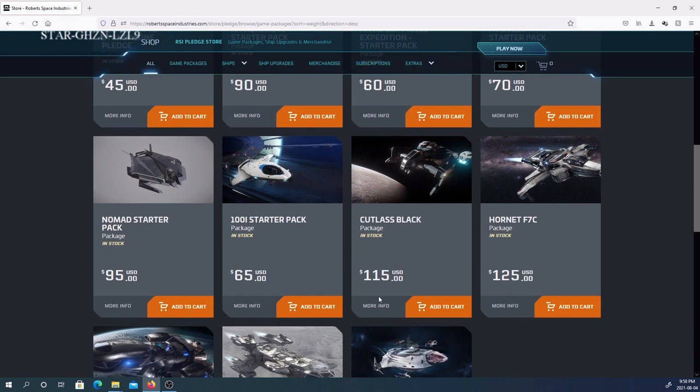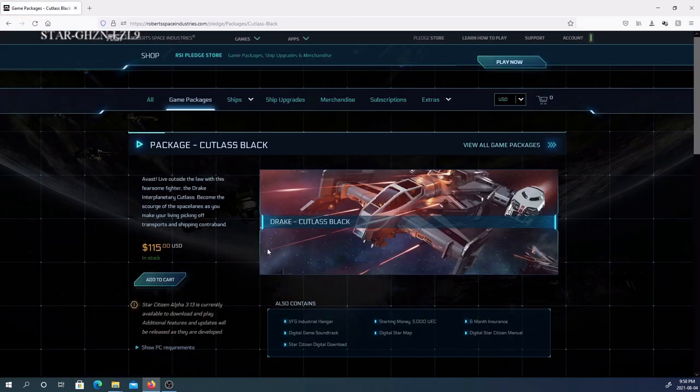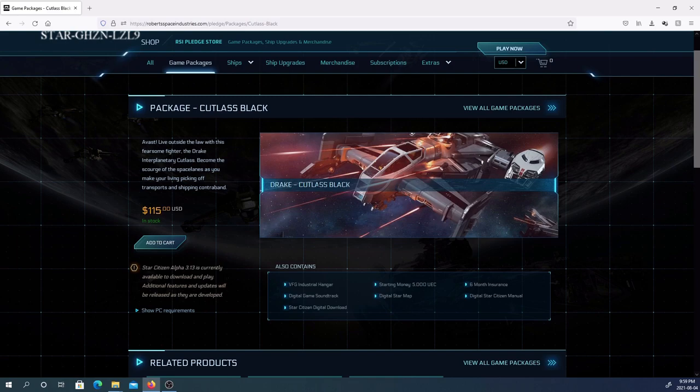Back to the Cutlass Black package for $115. The Cutlass is a great starter ship. If you can afford more money and want to start out with a Cutlass Black — great for cargo, great for carrying a ROC, great for running bounties — it is a solid starter ship. Buying the Cutlass Black, you're getting the industrial hangar, which is a larger hangar, 5,000 UEC, a little more if you use the referral code, 6 months insurance, digital manual, digital star map, digital soundtrack, as well as the game.